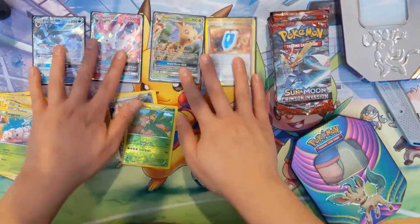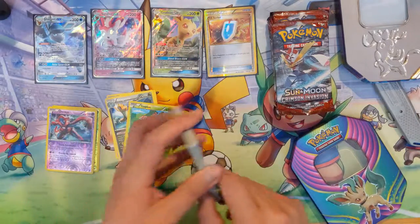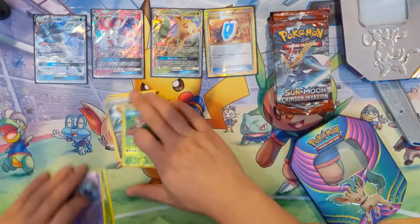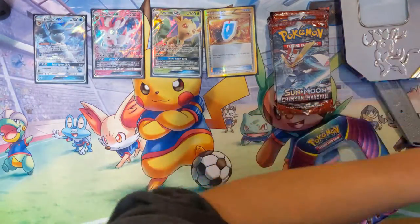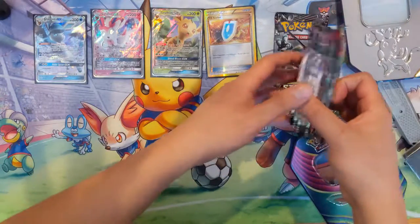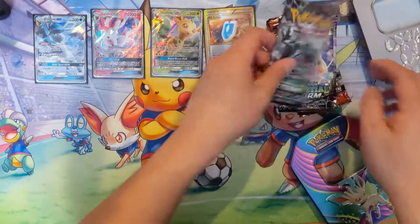Alright, so we did get a Seeker Rare out of our Roaring Skies packs. We're just gonna put all the Roaring Skies to the side so we have the various sets — we don't want to mix them all together. And let's do three Celestial Storm, then three Crimson Invasion.